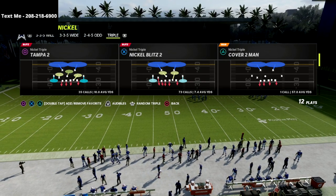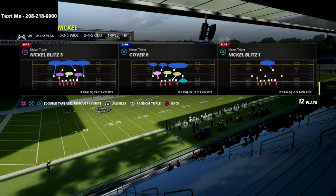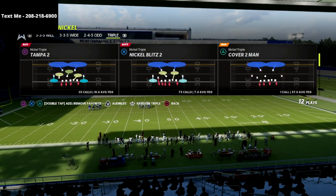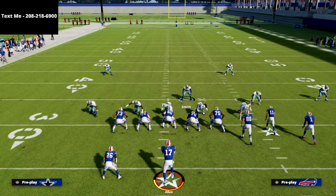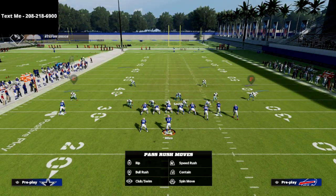You can run this out of any play in the nickel triple, but my personal preference is cover six, cover two, or Tampa Two. We're going to show it out of Tampa Two here in the Chicago playbook. All we're going to do is globally blitz our linebackers, put this guy on a purple zone, and stand right here.